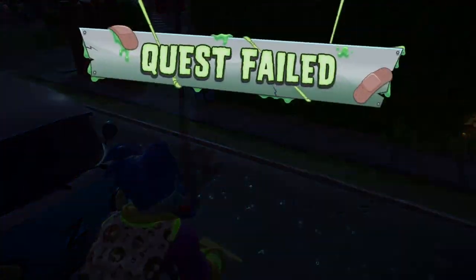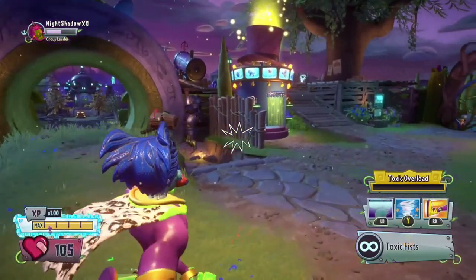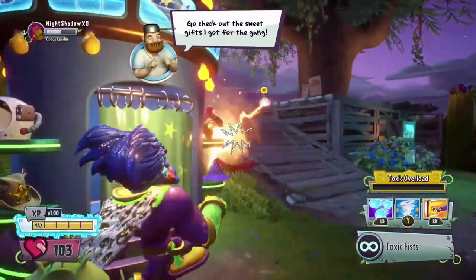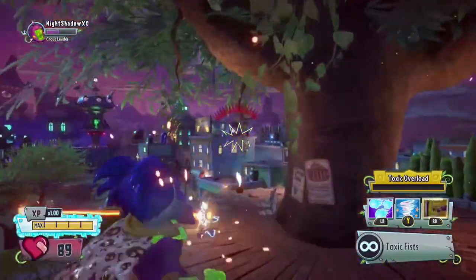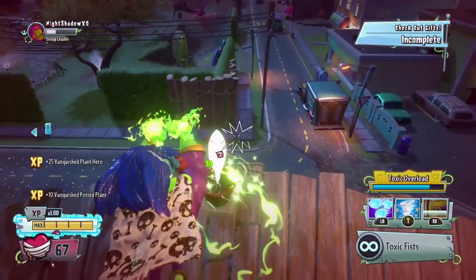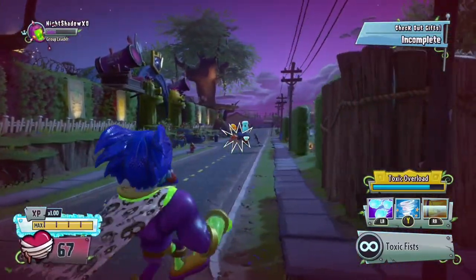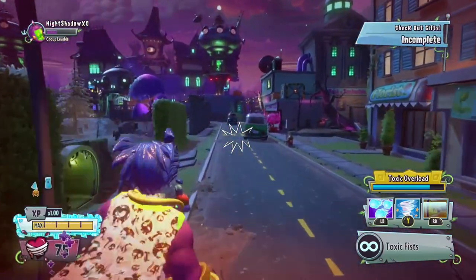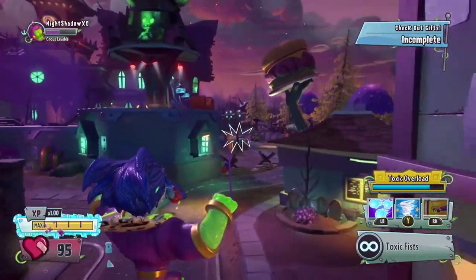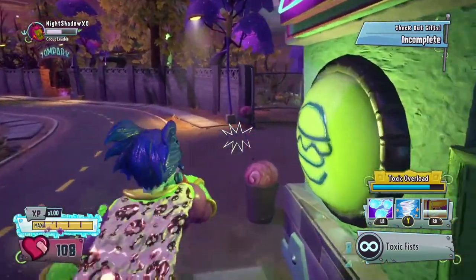After you fail, you spawn back in their base, and now you've completed it. All you want to do is go over here and make sure you don't get killed by these guys. Then you'll start seeing the gift over there. Make sure you get over to where the goat pizza goat is.